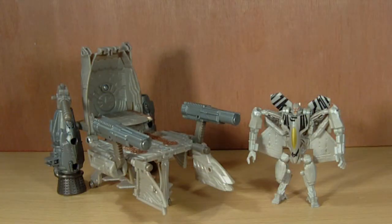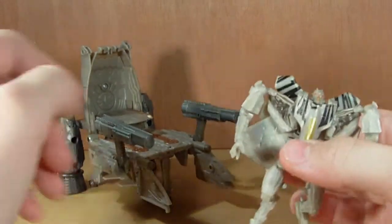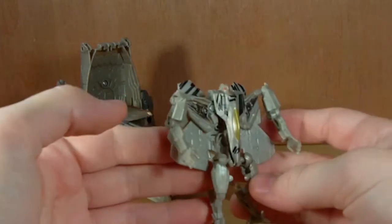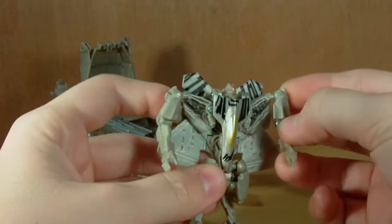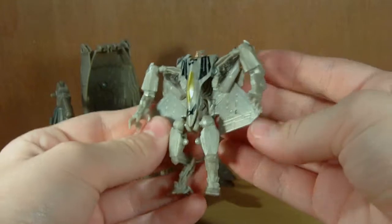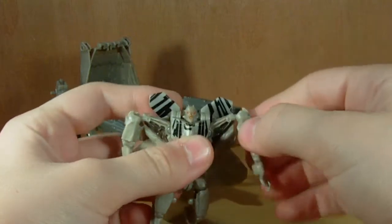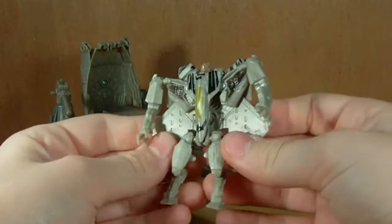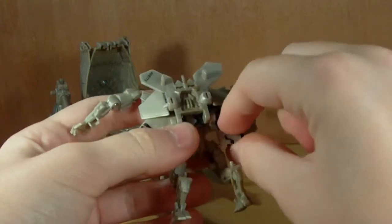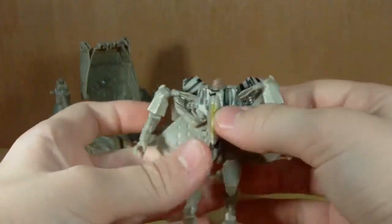Here is Starscream and his orbital assault carrier out of the packaging. I really, really like this set — this thing is awesome. I love the orbital assault carrier. Starscream is meh; it's an okay little figure. I wouldn't really say it's an upgrade from his original Legends figure, because I did kind of like that figure. The quality just doesn't feel right on this one — it's got really, really loose leg joints, and the joints in the arms aren't very strong, but he will stand up, which is the main thing.